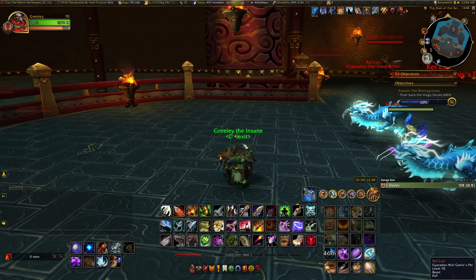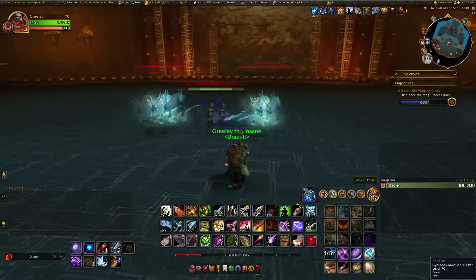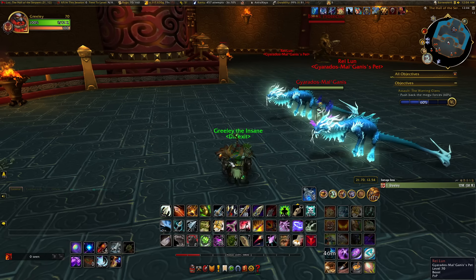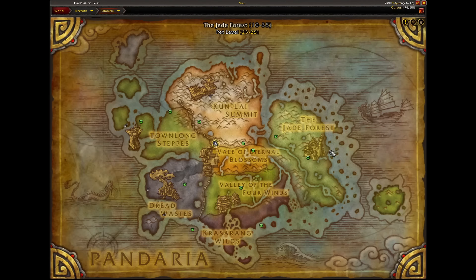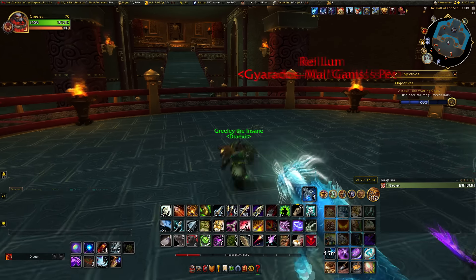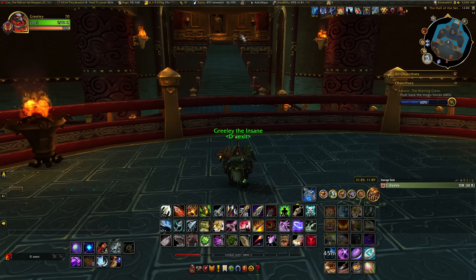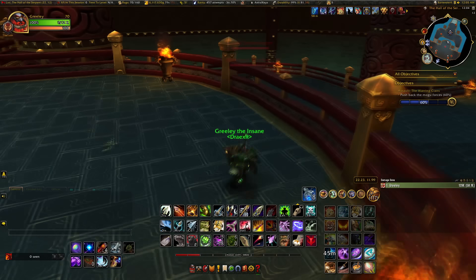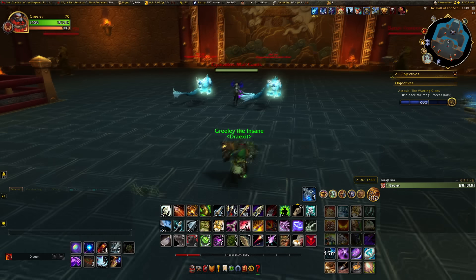This is actually pretty difficult to get — not necessarily because it's hard to find, but it does spawn every 45 minutes to an hour. It is found in the Vale of Eternal Blossoms, which is in Pandaria. The problem is you have to unlock the 8.3 N'Zoth zones to do that, so there is a little bit of a questline, and then you go into the Gul'al Halls. You go straight forward through all the traps, pop out down around here, come down the stairs, and come up to this little dais — this balcony — and then Ray Lun will be sitting right here.